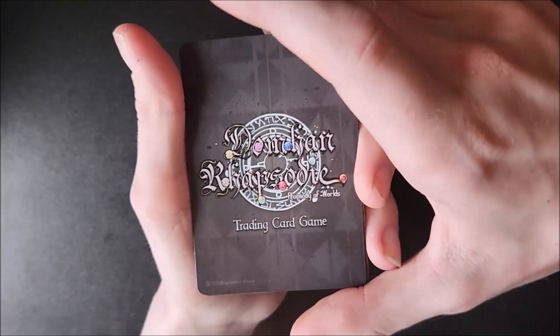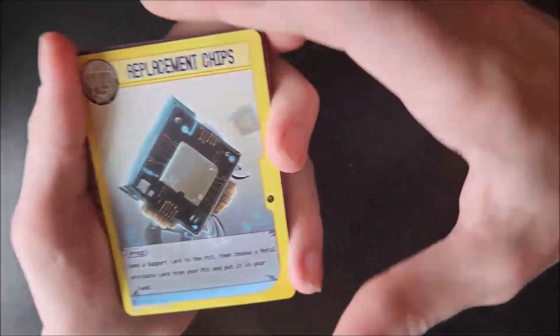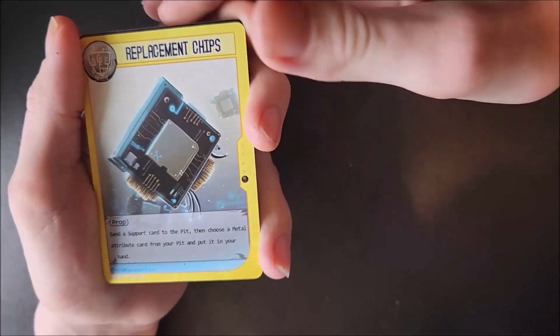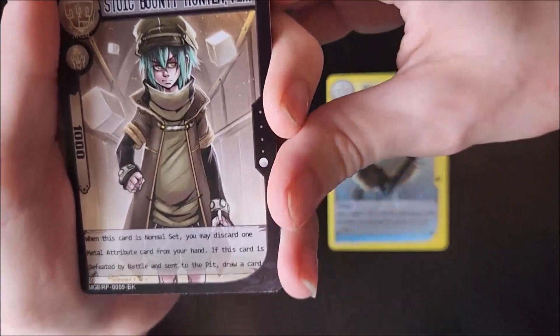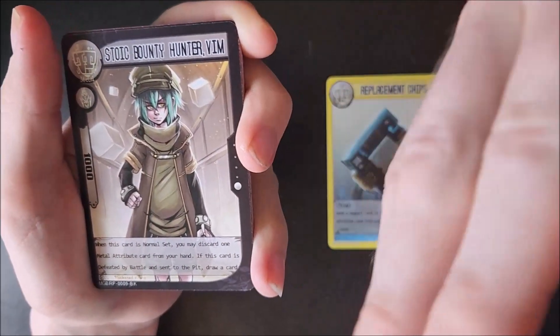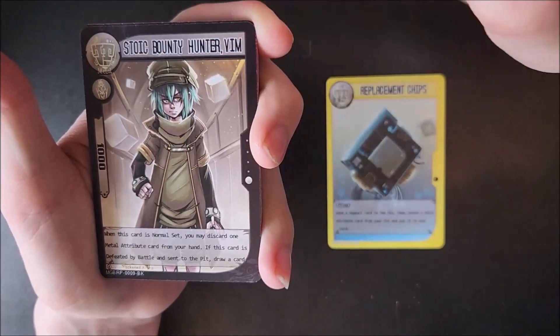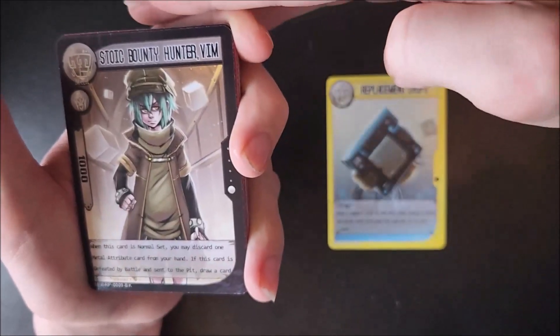Let's flip it over and see who our first card is going to be. So the first card we've got is Replacement Chips. And as you can tell, what I meant by the artwork is that it's some of the best artwork I have seen. I love the anime style — if you know me, I love anime. So this was right up my street straight away, and the fact it's a homemade TCG, it just blows my mind.